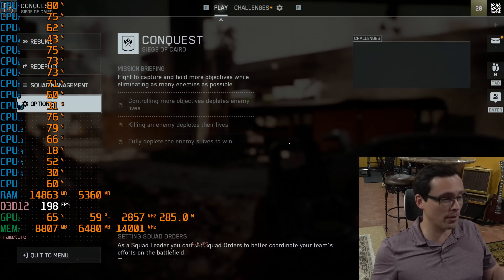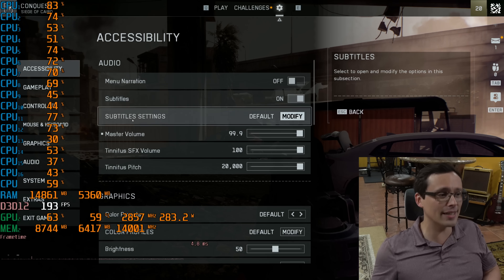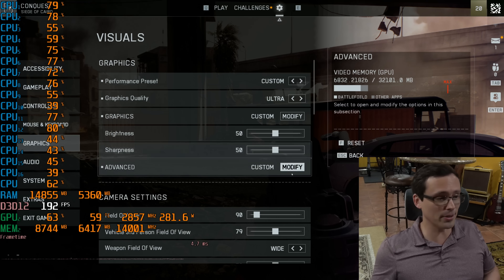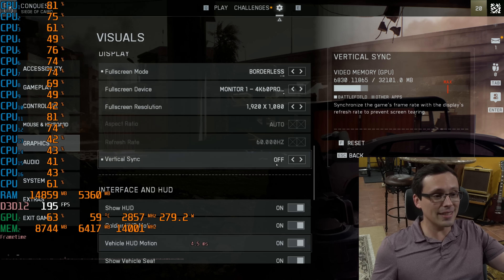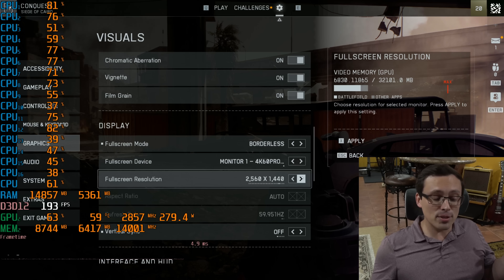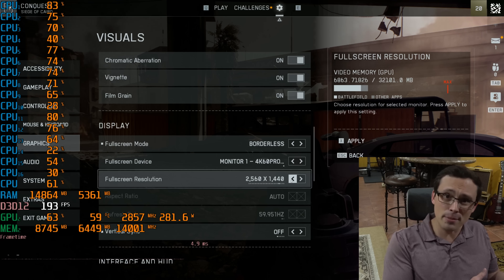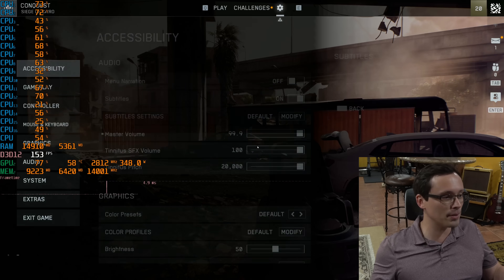Apologies to my teammate — you've all probably had somebody like me standing in your spawn. If you find somebody standing in spawn doing absolutely nothing to help the team, assume it's me doing a benchmark video. Anyway, we're going to go ahead and change the graphics resolution. We're in the mid-190 frames per second range, so if I go up to 1440p, is performance going to get better since we were CPU-limited but raising the resolution should make the CPU's workload easier, right?